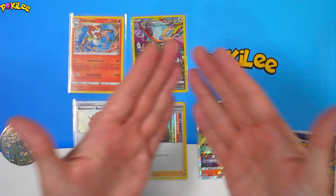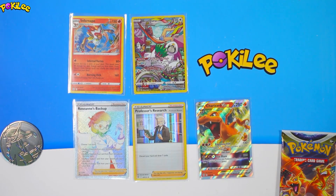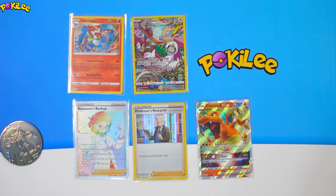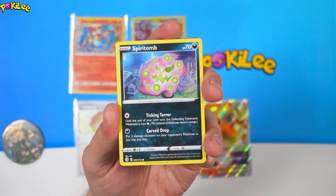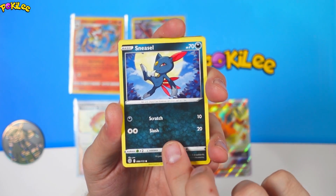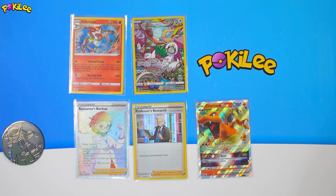Okay, let's do the last pack. Here we go. We have Burmy, Spirit Bomb, Magmar, Corphish, Sneasel, Choice Belt, and a Tornadus. Thanks for watching, guys. Please check out one of my other videos — you'll really enjoy them. Also, I do live breaks and giveaways every Saturday. Don't forget to turn on that notification bell so you don't miss those. Thank you for watching, and I'll see you there. Bye.